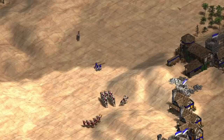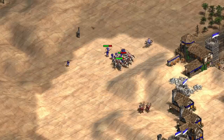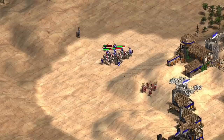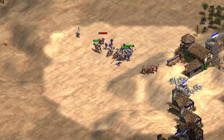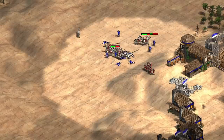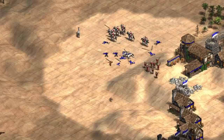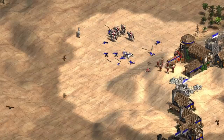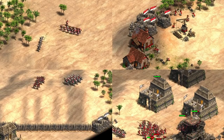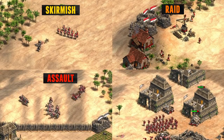You probably won't win many games just by sitting at home with your army. In this video, we'll be looking at many different ways to attack your opponent. It's not as simple as selecting all of your army and attack-moving across the map, though this is sometimes the best option. If you have an overwhelming army advantage, use it before your opponent can build up a force to stop you. There are four types of attacks: Skirmish, Raid, Assault, and Siege.